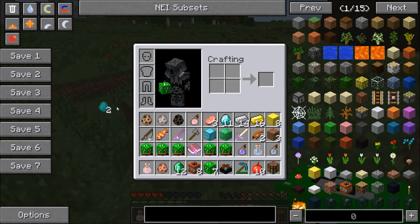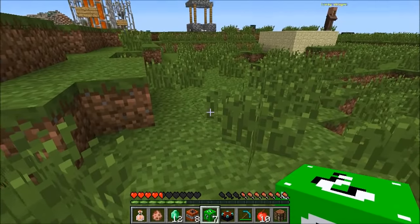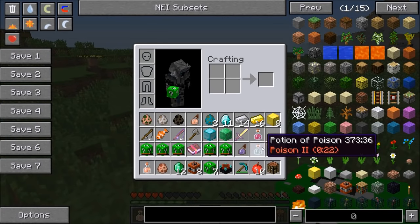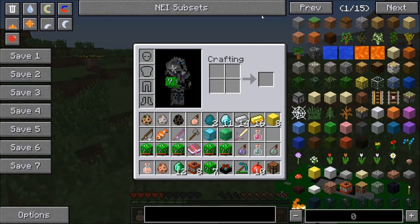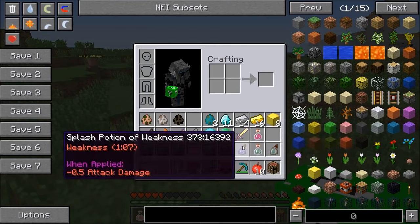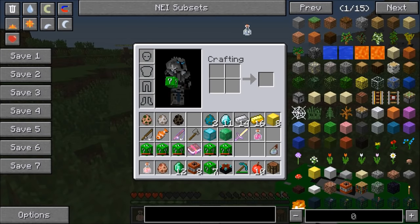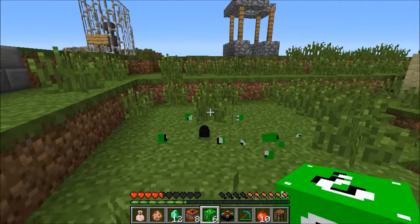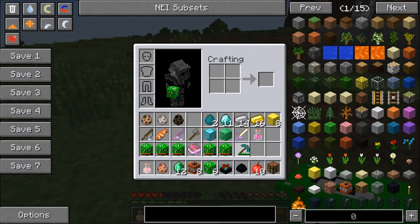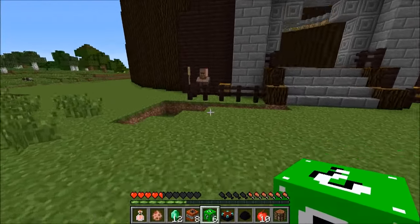I've got instant damage, weakness, poison - they all suck. Fire resistance - the boss doesn't even bite you on fire, that's impossible. I'm gonna make even better lucky blocks with my blocks of iron. I've got potions of poison. Oh dragon egg, dragon egg - it happened! You got a dragon egg! That means I get the dino death blade.